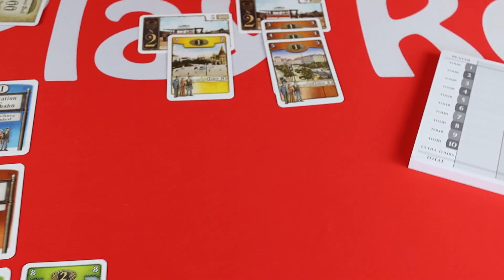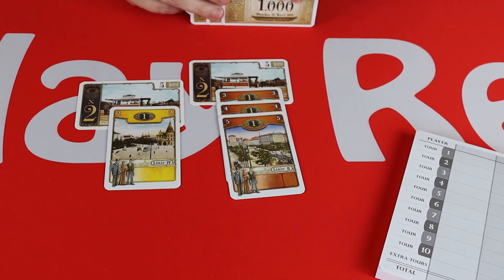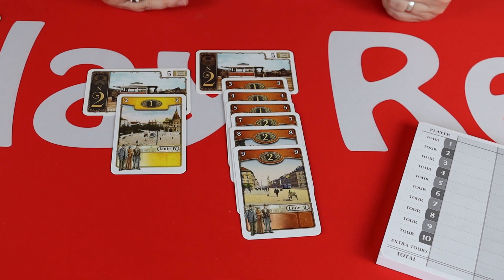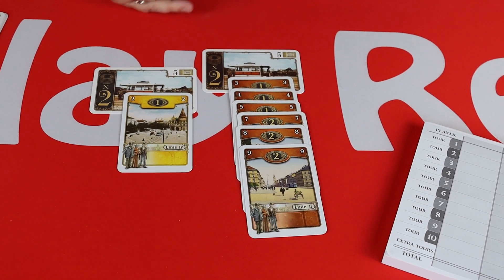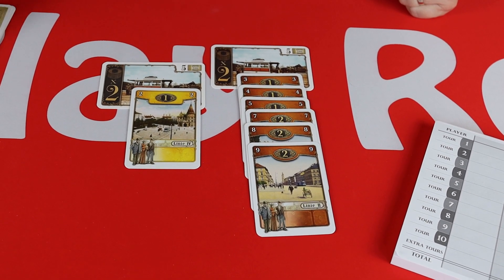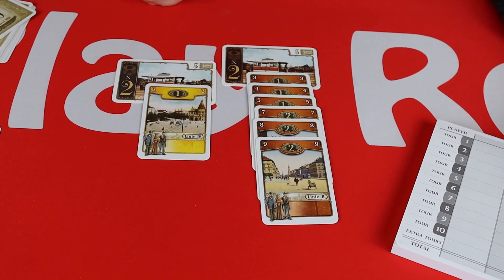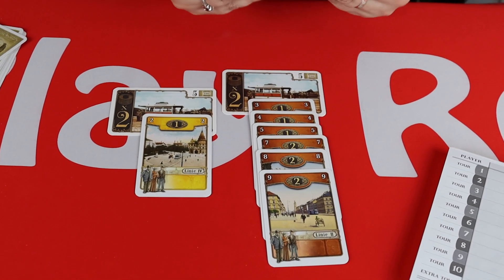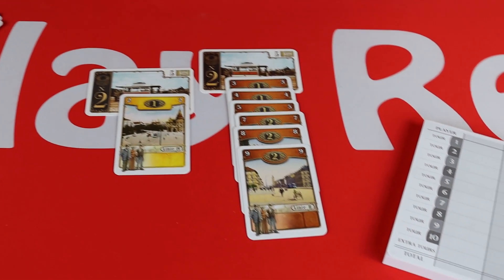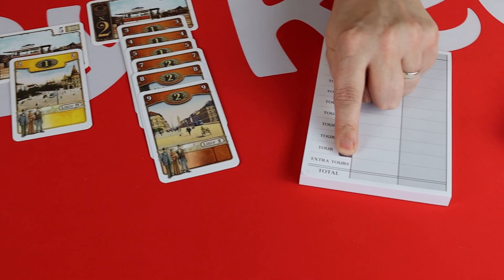The really sad thing is the fact that I've got these - I actually miss out on the scoring of them for this round, but it's okay because next time I'll score. I'm going to get rid of these cards and draw back up to six. Play continues until you've scored ten tours as shown on your little score pad here.